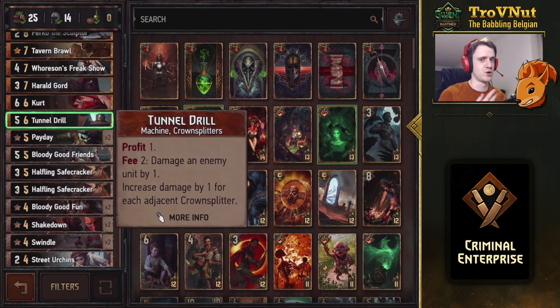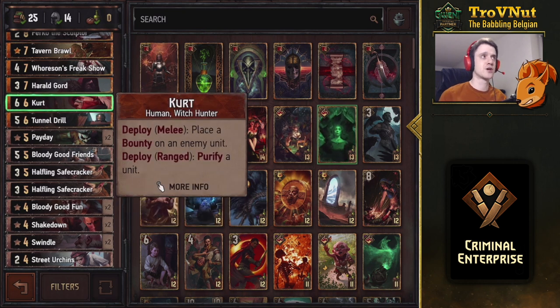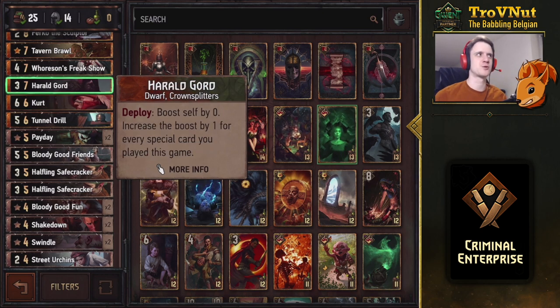Then we have Kurt, giving you a purify option. If you don't need the purify, you can also place a bounty on an enemy unit. We have plenty of control options to take that unit out and get more coins in return, so it's definitely worth the addition in this deck.